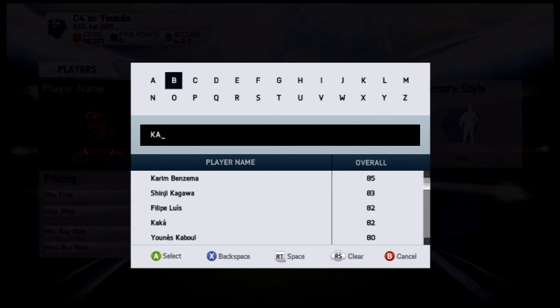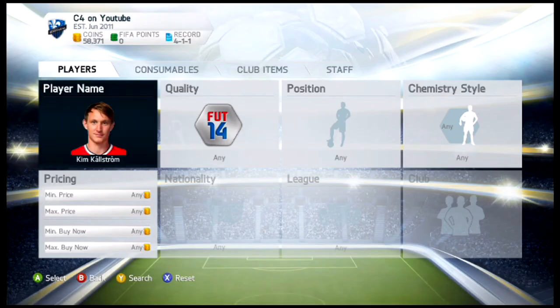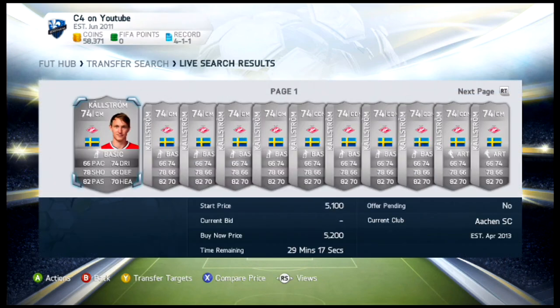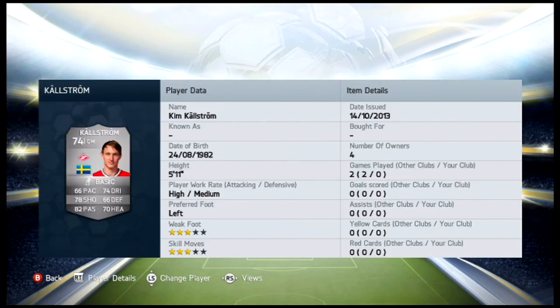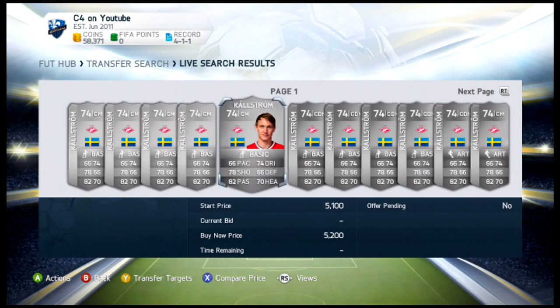Going to number two — actually the Russian League. This guy used to play for Lyon in the French League, and that is Kim Kallstrom. He plays for Spartak Moscow in the Russian League. Very, very pricey card — as you can see, they're going for no less than 5,000 coins. 66 pace, 74 dribbling, 78 shooting, 66 defending, 82 passing, and 70 heading. Maybe the most well-rounded silver card in the game. He's 5'11", so again just a little bit short, but he's a very, very insane card — you will have to pay a lot for him.